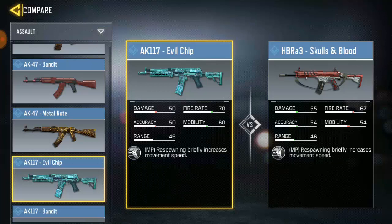It's not that bad. I already figured that HBR is kind of the best call. When it comes to AK-117 vs HBR, yeah, HBR is the best. But right now, we're gonna test which one is actually the better weapon.